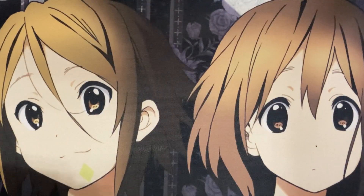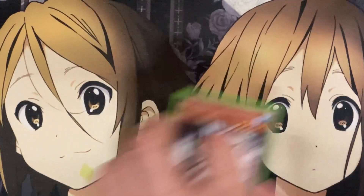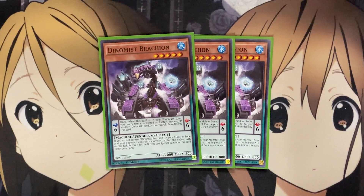I also run three Dynamis Stegosaur, another level 4 option. If another Pendulum monster you control destroys an opponent's monster after damage calculation, you can destroy that monster — just another way to get over some pesky monsters with this card. And lastly for the three-ofs, I run three Dynamis Brachion. Once while this card's in your Pendulum zone, negating the activated effects that target another Dynamis card. And if you do not control Dynamis Brachion in your monster zone and your opponent controls a monster that has the highest attack on the field, you can special summon this card from your hand.